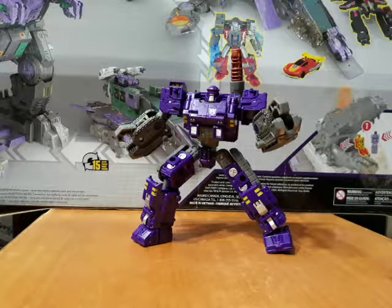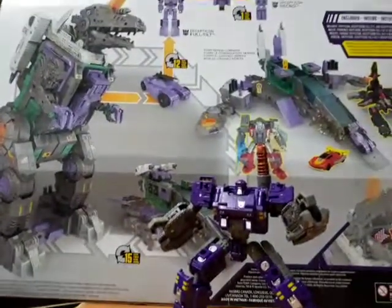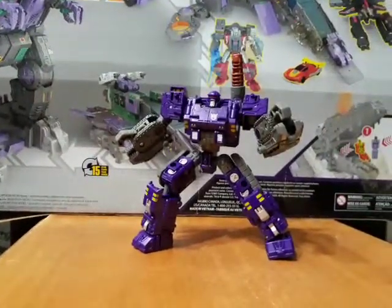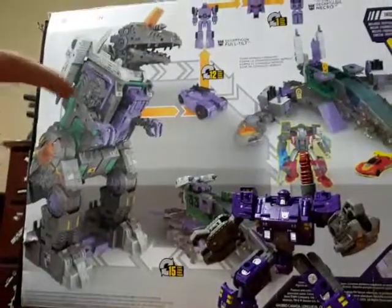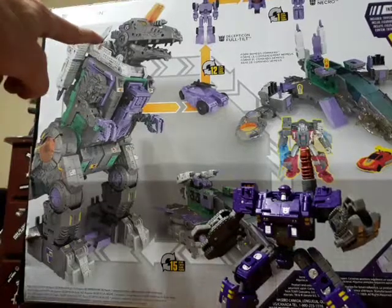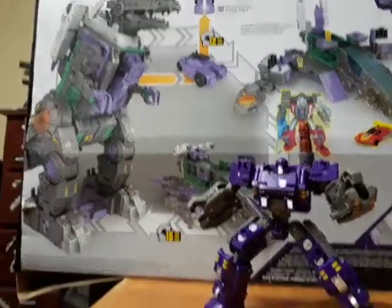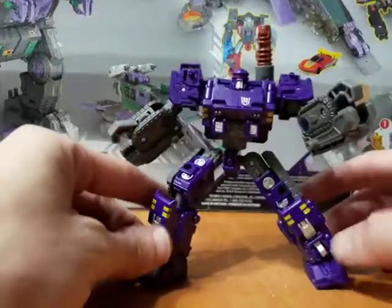Today we're taking a look at War for Cybertron Siege Brunt. He is a weaponizer and an addition to Trypticon, so it's very fitting that he's in front of that box. There is a way to get him to stay in Trypticon's neck cavity — you put him in tank mode and he kind of sits right in there, which is a nice little added bonus.